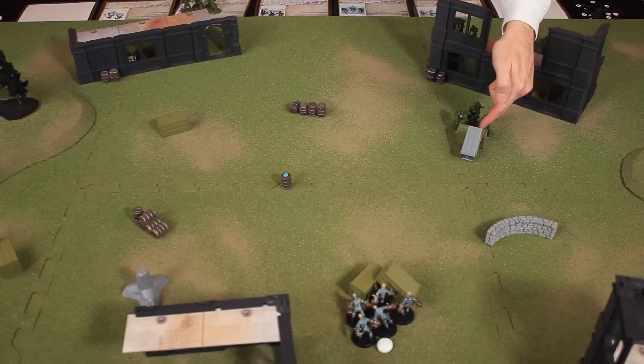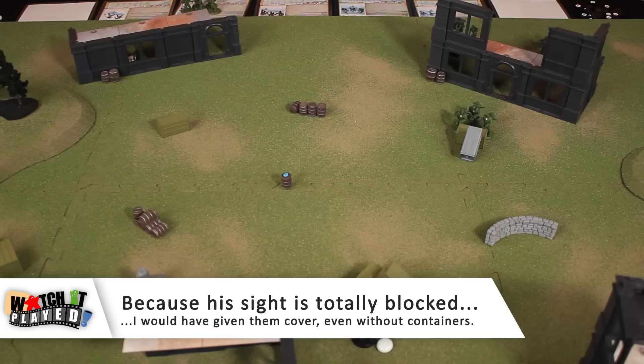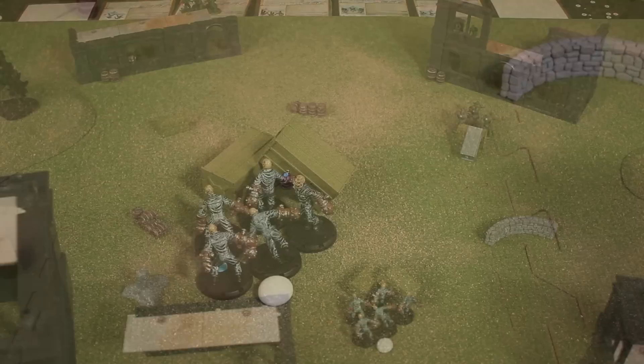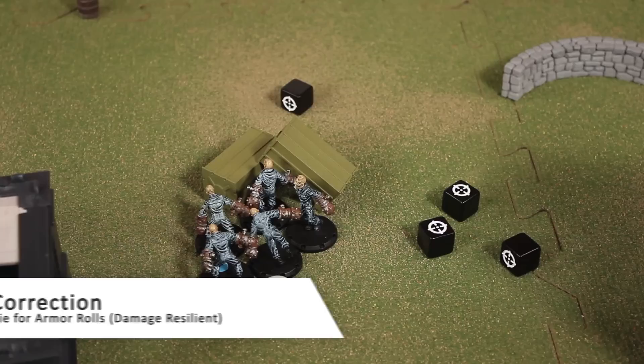Luke reminds Rodney that because they're zombies, their cover gets downgraded one degree — so hard cover becomes soft cover. With two models firing, Rodney rolls four dice total and gets two possible hits. Luke rolls two armor dice for the zombies.